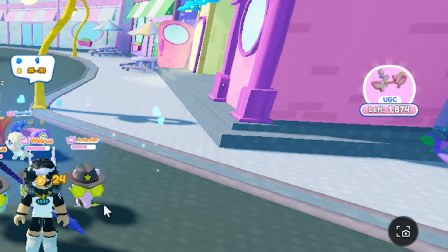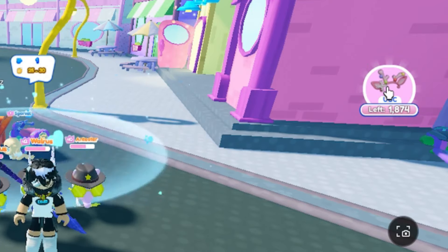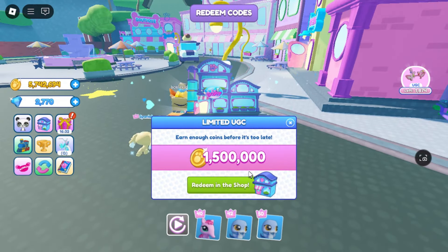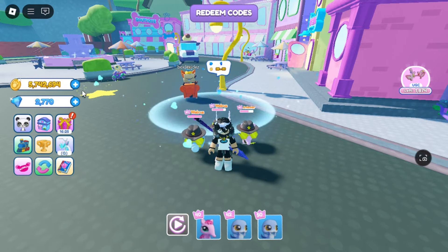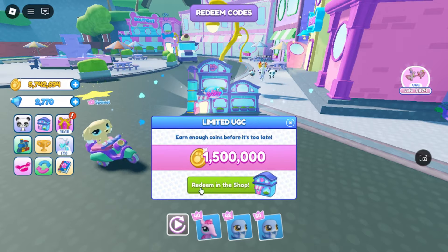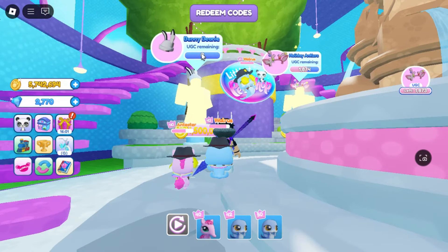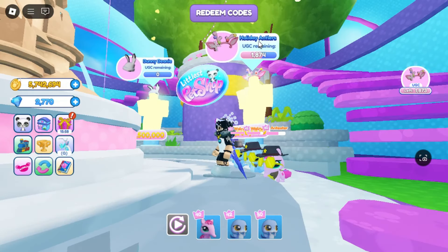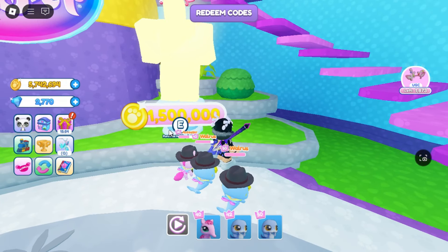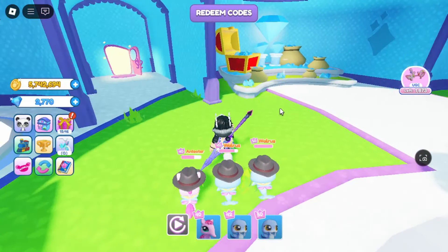For the UGC item, you can see the item icon here, and you will also see the stock remaining. Click it to learn how to get the item. You need 1,500,000 coins to claim it. Click the redeem shop to go to the item location. The previous item is already out of stock, but the new item still has around 1,800 stocks remaining.